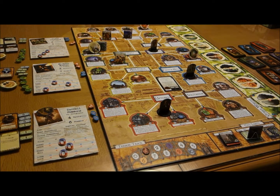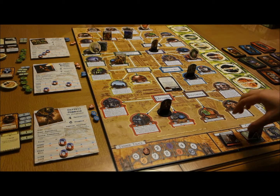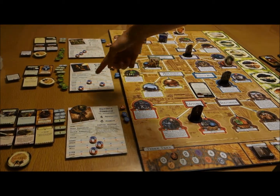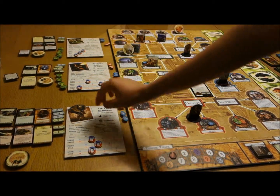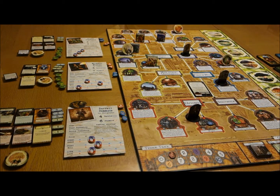It is now round eight. We have seven doom tokens on the doom track and two or three gates sealed, so three more to go. Our inventory of clues is fairly good for Michael and Gloria, but Daryl has nothing. So Daryl's mission this turn is to grab some more clues. Let's start with Daryl.